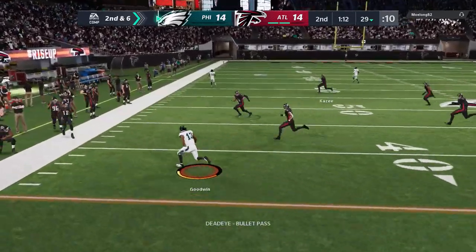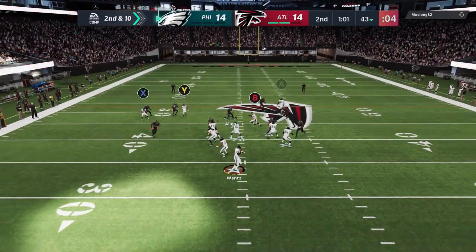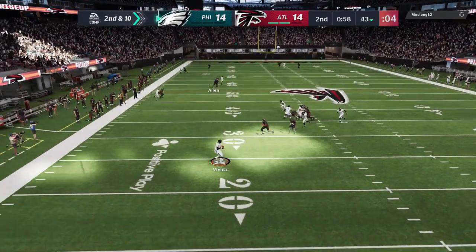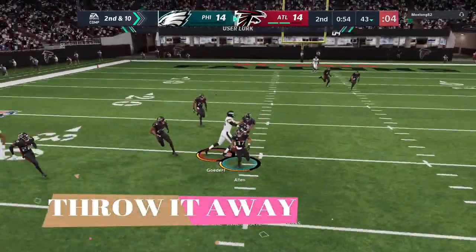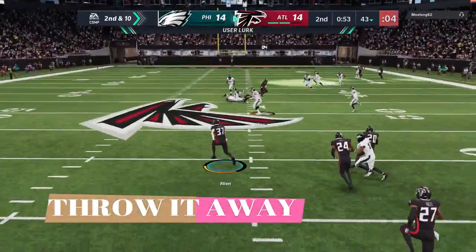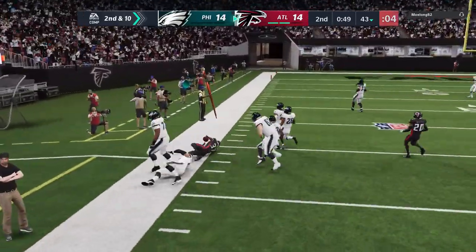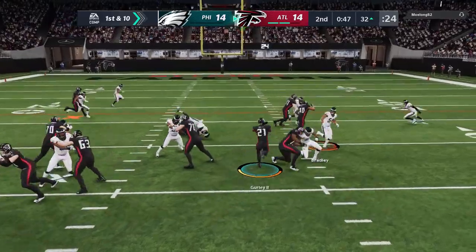On offense, I'm just taking what he's giving me. The underneath stuff is having a lot of success. A lot of these zone coverages seem to be more preoccupied with deep routes. I was trying to playmaker up the field, see if I can make something happen, but those throw penalties are pretty serious — you really have to throw the ball away. Making good decisions with the ball is going to be paramount this year.